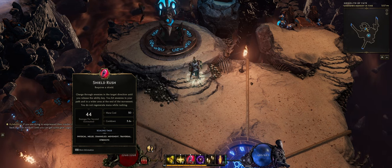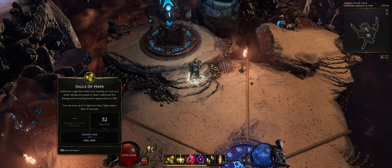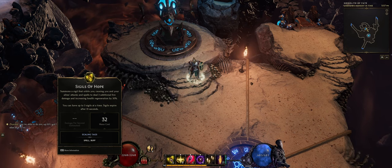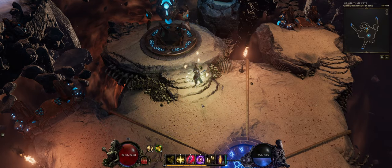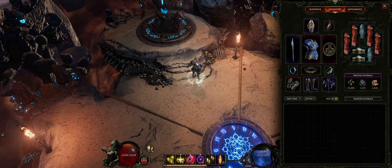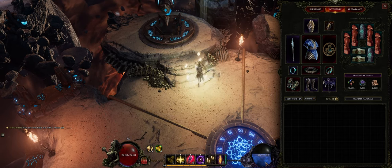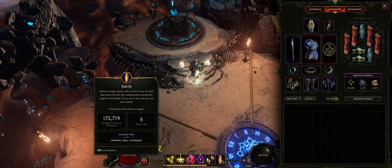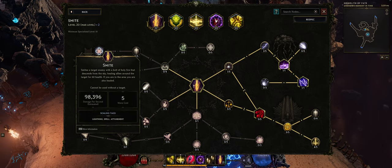We have Shield Rush to reposition ourselves. We have Holy Aura, which is purely a buff skill, and Sigils of Hope, also a buff skill — and this is one way we can keep our mana low, because it costs 32 mana. What I'll normally do at the start of a monolith is cast as much Smite as possible to get my mana low, then cast Smite. Because my mana pool is so high, the Devotion Amulet gives me spell damage per 5 missing mana — if I'm missing 600 mana, that's an extra 120 spell damage.